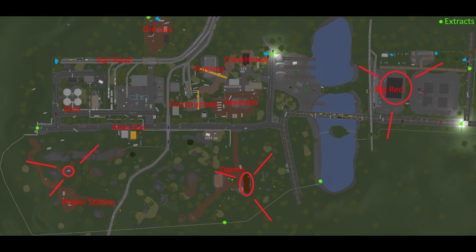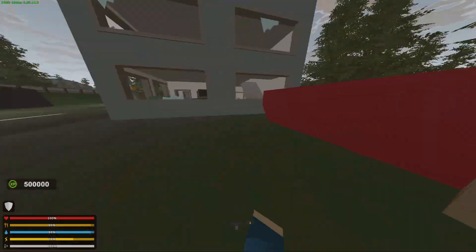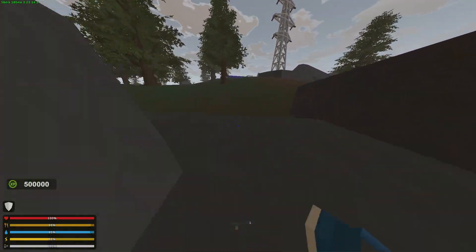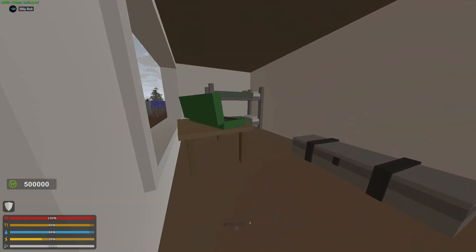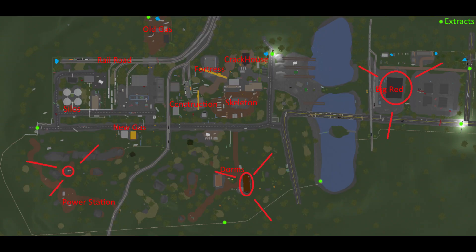For the first one, we'll go near the power station — there's an intel there. Here we go, we found it, let's pick it up. Now let's go to the domes one.